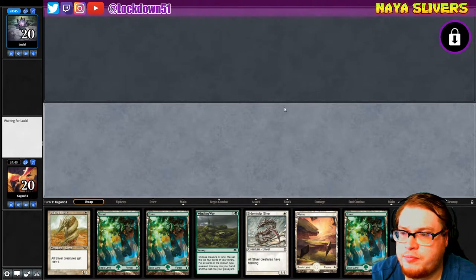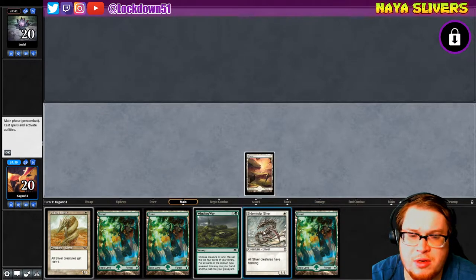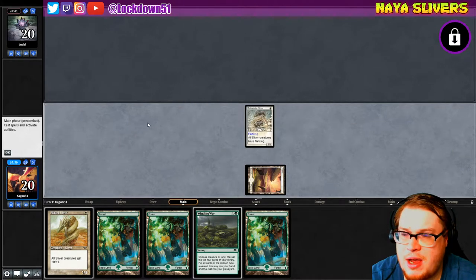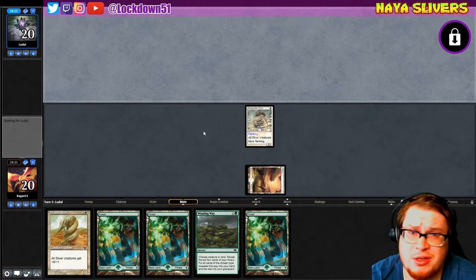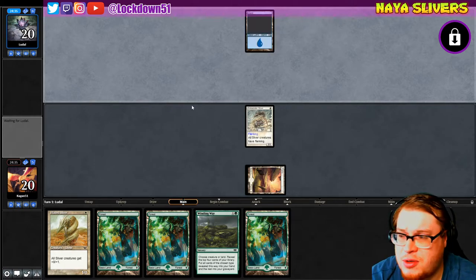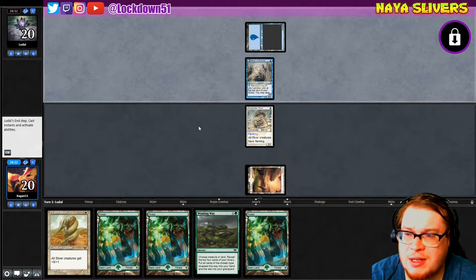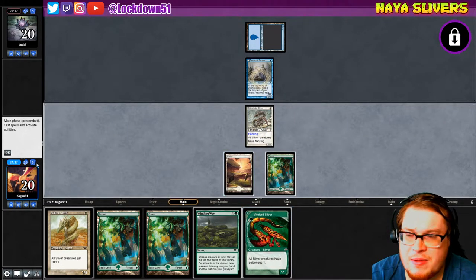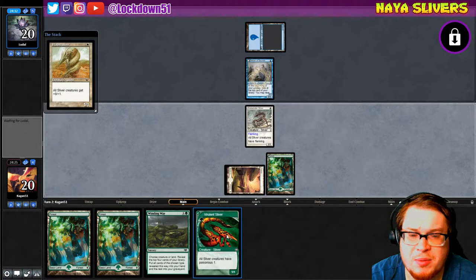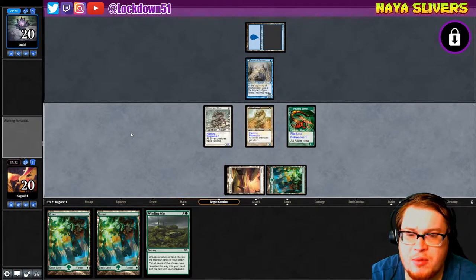Everyone's playing slow today. Went up against our Bogle guy — brand new to the game, didn't quite know how to do it yet. Before that I played Affinity but they disconnected from the match and were taking a super long time. They had lethal on me for like a year and it took forever to figure it out. I ended up cutting that game because they were disconnecting.